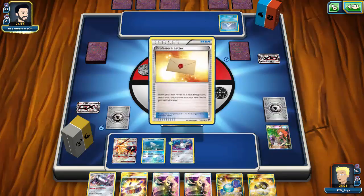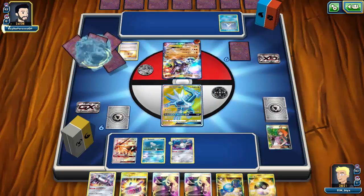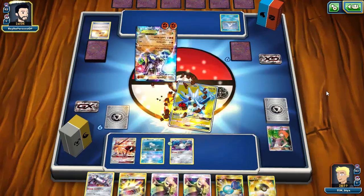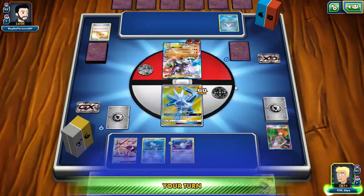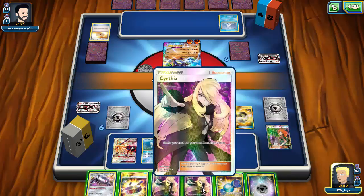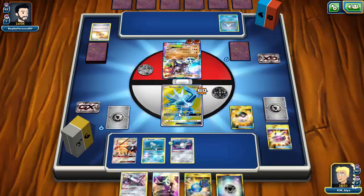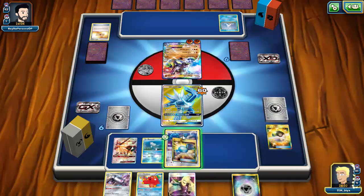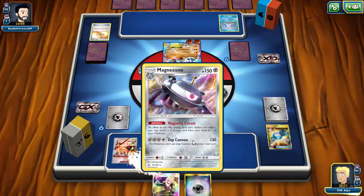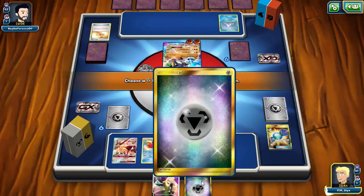My opponent plays Professor's Letter grabbing two Fighting energies. I legitimately don't know what Dugong does. Timeless GX is not going to be enough to one-shot the Zygarde even with Choice Band, so I can't win in one turn. I'll Ultra Ball, discarding Cynthia and Choice Band, to grab an Octillery for extra draw, then Rare Candy the Magnemite into Magnezone and evolve Remoraid into Octillery.